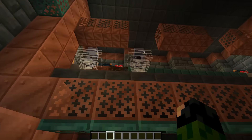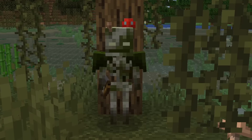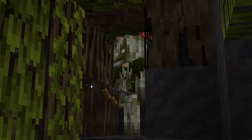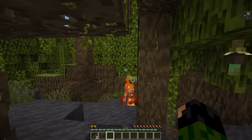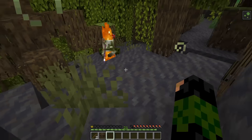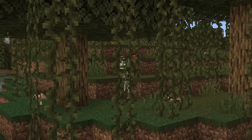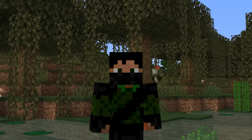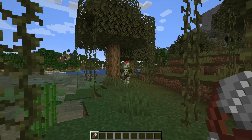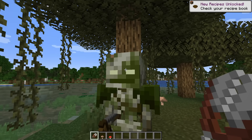There is another mob added to the game alongside the Breeze, and that is the Bogged. They are found in the trial chambers as well as in the swamps. They're essentially a skeleton variant, similar to the stray, and they shoot poison arrows at you, so they can be pretty dangerous. You could farm them if you wanted a huge supply of poison arrows, or you could grab some shears and give them a haircut by lopping those mushrooms right off their head.